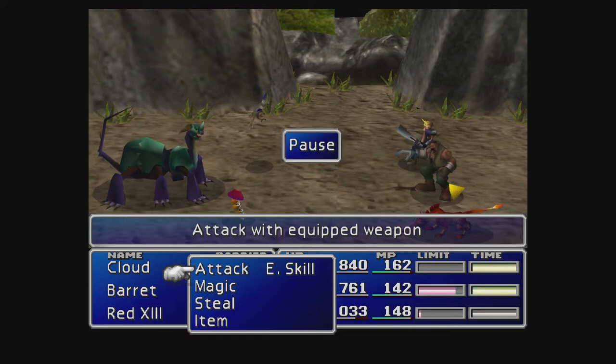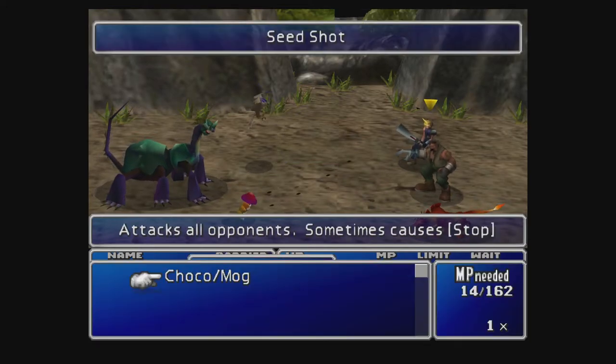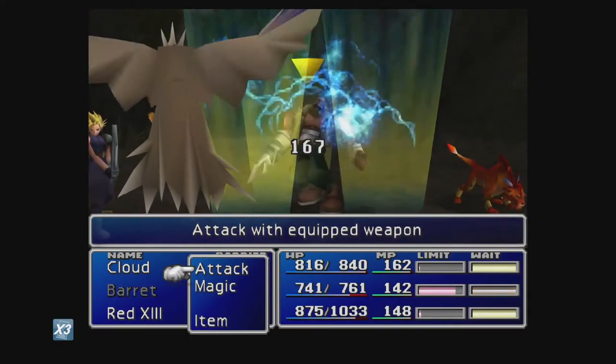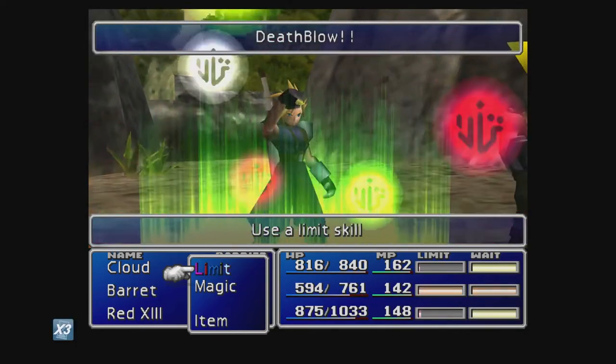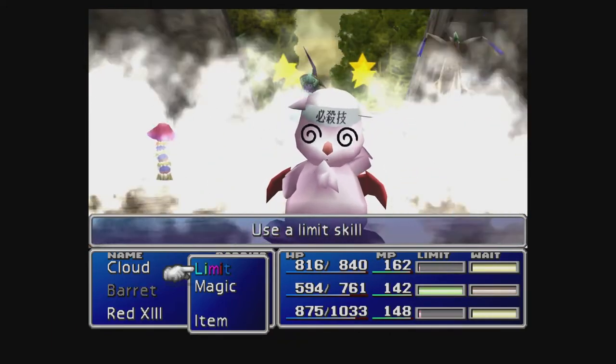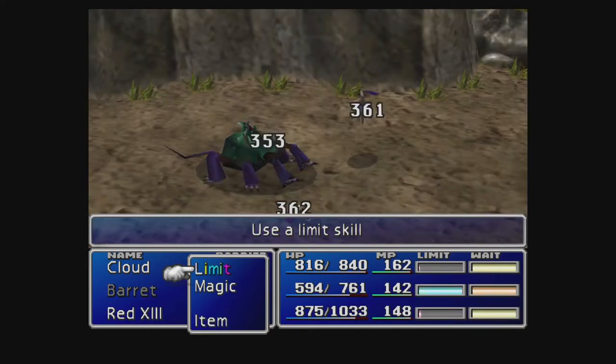Alright, we've got a few different enemy types here. So let's go through them. We've got Needle Kiss that we just fought. We've got the Bag Narada — it's weak to ice. And the Search Crown is not weak to anything, but it's strong against fire. So let's stick with another summon. That'll take out probably the Needle Kiss and the Search Crown, but not the Bag Narada. So let's have a look.